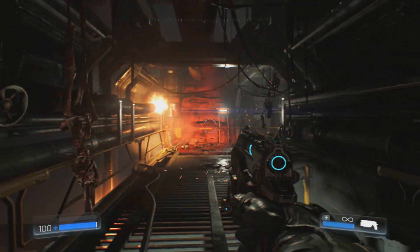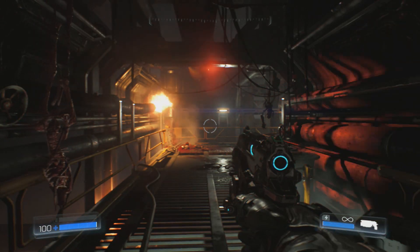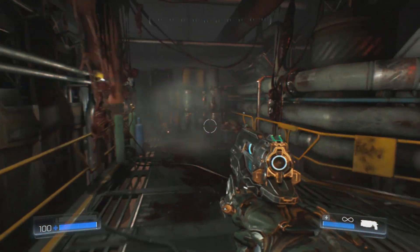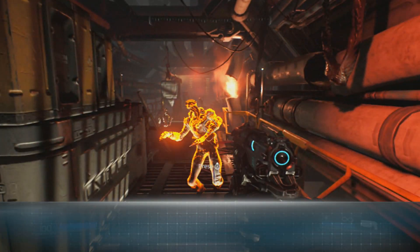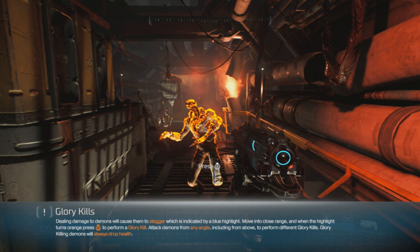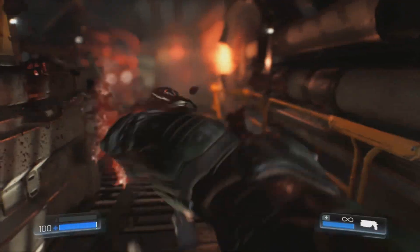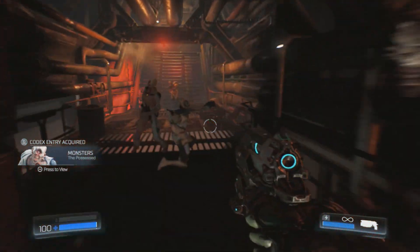When Doom got announced for the Switch in a Nintendo Direct in September, the months and weeks following that, there was some negativity surrounding the game from people looking at the frame rate and resolution. The frame rate is 30 frames per second, the resolution is 720p. A lot of people were also moaning about the fact that this game didn't have gyro aiming, and I'm definitely one of those people.